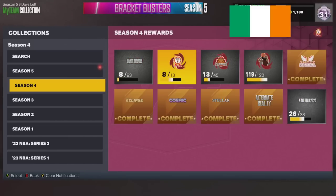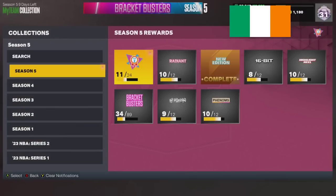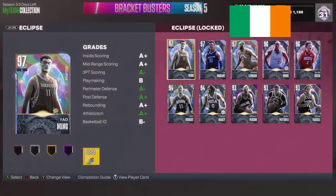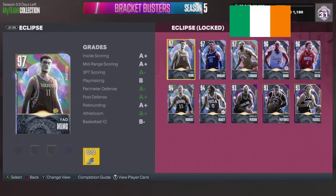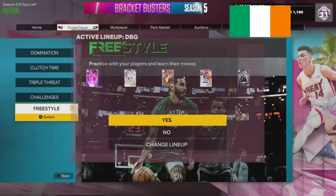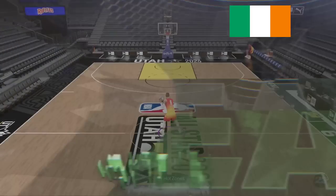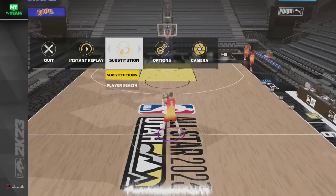I just want to see what Yao is as far as big men go. He's probably cheaper than Kareem — definitely a lot cheaper than Kareem. I think he might be better than Kareem. As far as Yao goes, he is probably cheaper than Yao, a little bit more expensive than D-Rob. But it doesn't look like a bad deal as far as price and everything goes.